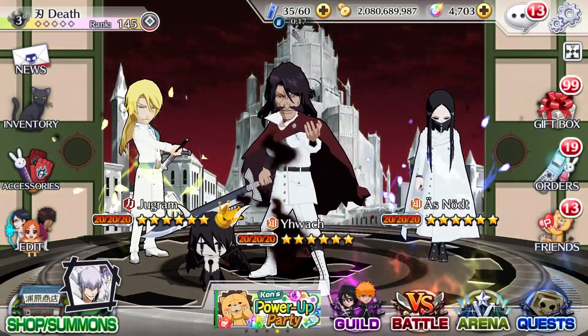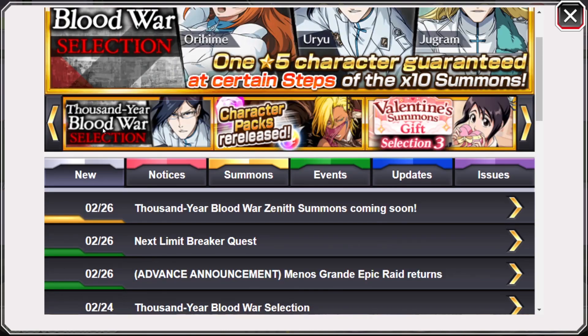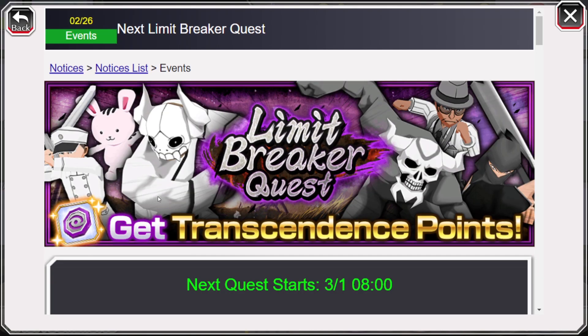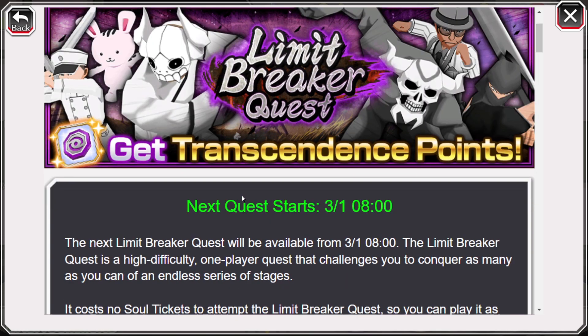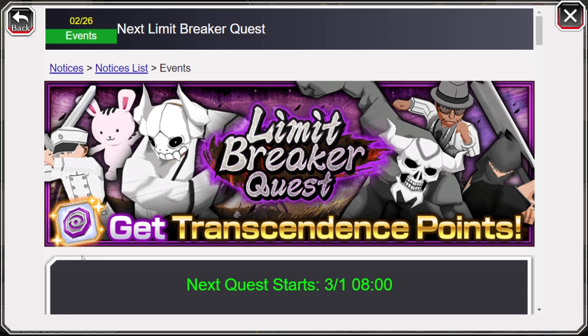We're back again for yet another Bleach Brave Souls video and we are going to be talking about Limit Breaker Quest — specifically the best characters to use for the upcoming one. We already had it announced the moment we got info about the upcoming new characters, and it's dropping super early. Rather than waiting until the 8th of every month, it's going to be directly on March 1st. You can get yourself 50 orbs and 500k TP. Good time because I plan to start saving my TP now.